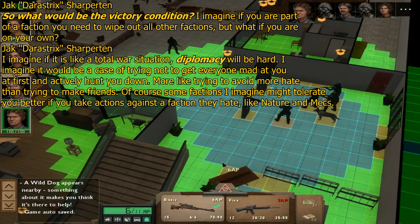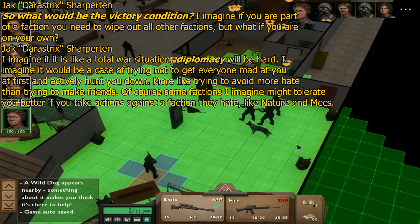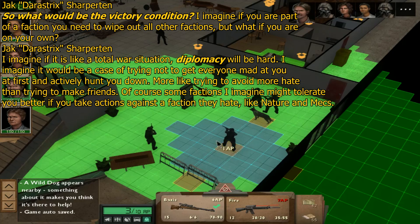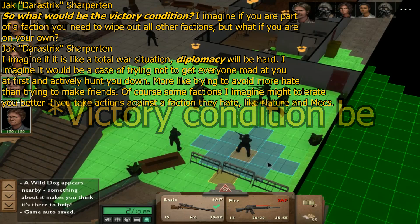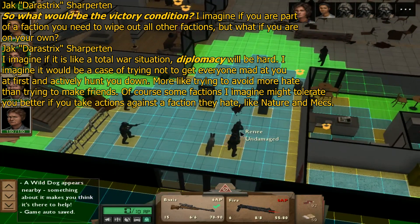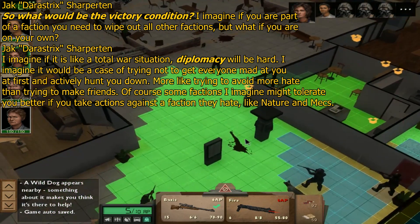Jack Sharpton asks: what would be the victory condition? I don't entirely know the answer — it'll depend on balance. But victory conditions can be one of several things. When you start a campaign, you could choose your victory condition based on how long you want the campaign to go. One option: occupy a certain percentage of the map, either as a faction or as humans. Another: destroy all the HQs of every major faction. Or for a short campaign: destroy only the HQ of one faction — at which point you could choose to end the campaign or continue playing.